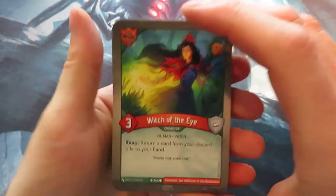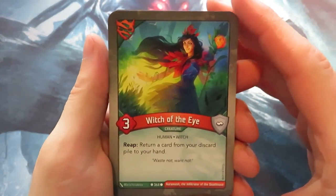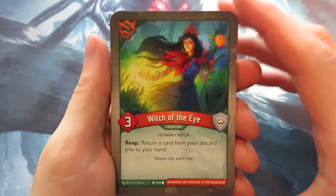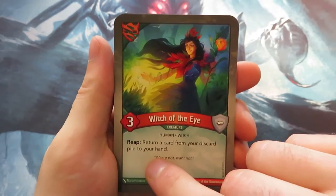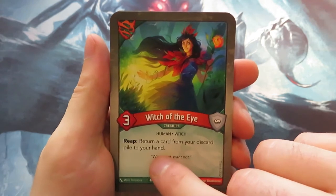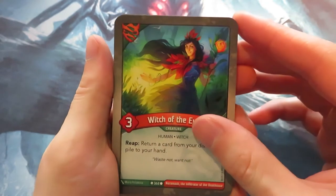We're starting out with Untamed. We've got a Witch of the Eye — one of the best Untamed cards out there. It's a three-power creature with a very powerful reap effect: return a card from your discard pile to your hand. That's any card — a creature, action, whatever. It's really, really powerful.